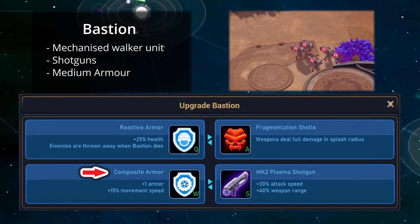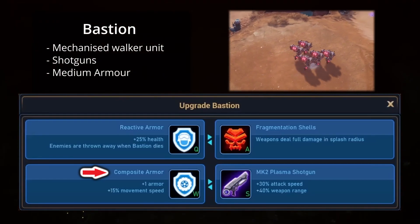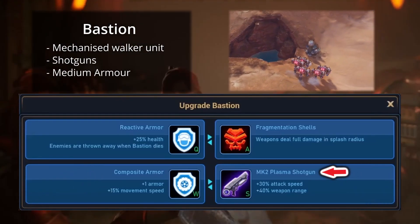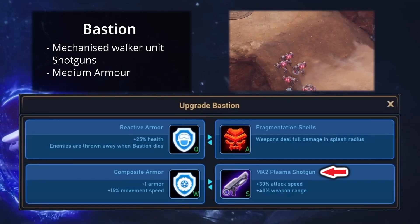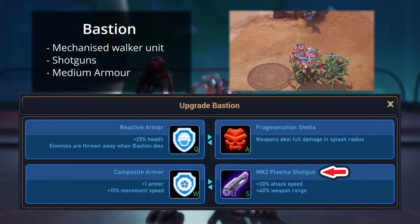The Bastion Composite Armor upgrade gives the unit additional armor and also increases the movement speed by 15%. The MK2 Plasma Shotgun upgrade gives the Bastion an additional 30% attack speed and 40% increased weapon range.